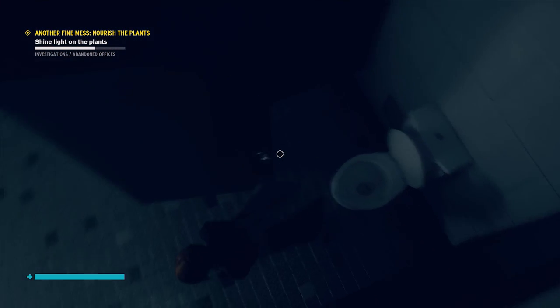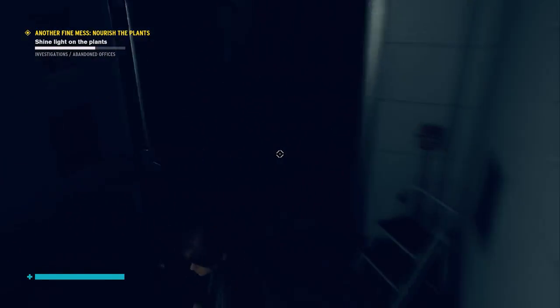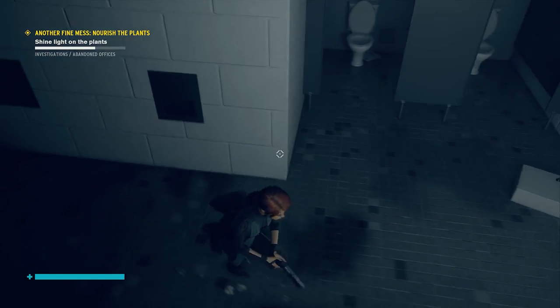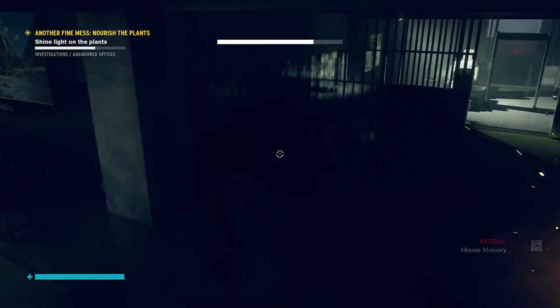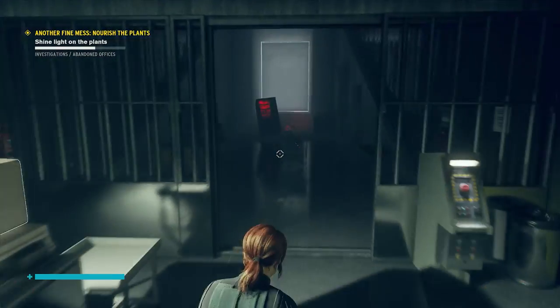Hey everyone, Steve from Survivor here with a bit of an Easter egg for you for Control's AWE expansion. If you've been playing, you've probably found a document that details a vending machine altered item. I was looking around for it, and then I kind of forgot, and then boom, I found this. It's in the abandoned office area, just before you get to the corridors that you're kind of used to throughout Control.